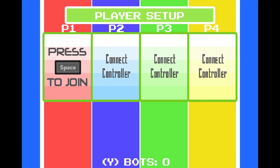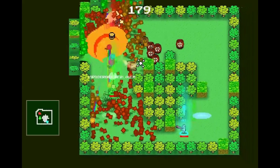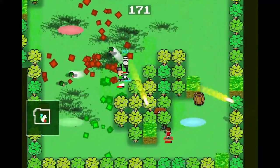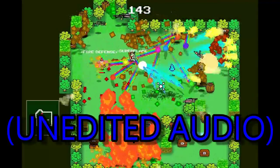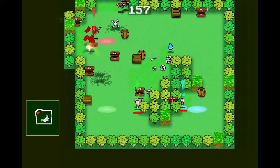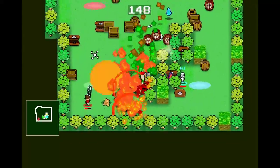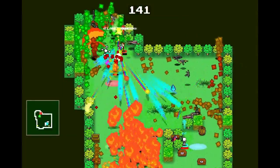Deathmatch mode would probably be really fun with other people, but I didn't have anyone to play with. There's some pretty good AI in it though. In deathmatch, you can blow up barrels — if you blow up a barrel near a wall it'll explode the wall and expand your room. You start in a small room and blowing up barrels near walls expands the playing field, usually tripling it in size.